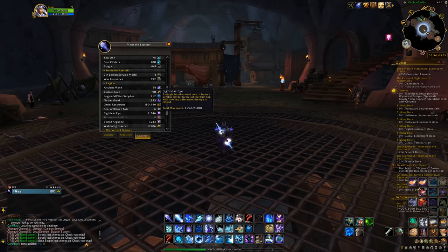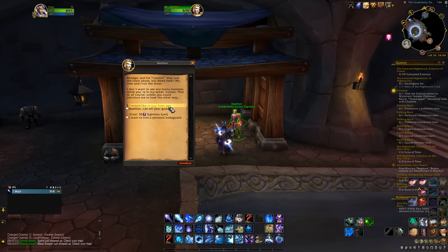One thing worth mentioning: you can spend your Sightless Eyes and it won't affect your achievement progress. In fact, you cannot stack eyes more than 5,000, which is the cap. So spend your currency. There are also a few items that will speed up your grind. You can buy from Wraithan the Rat Stallion Harness for 950 eyes.